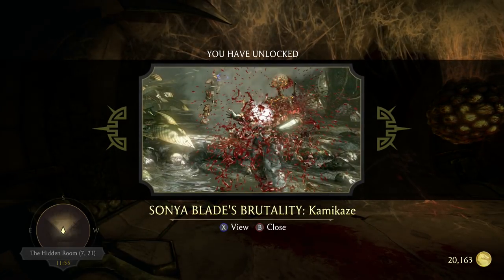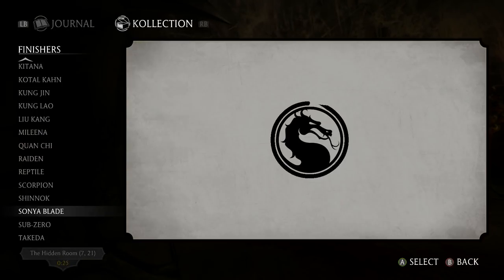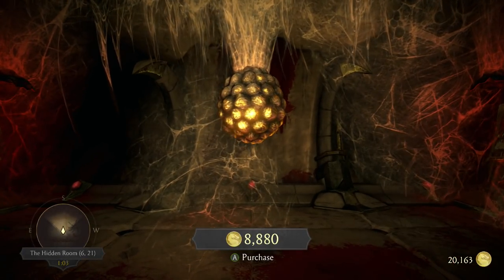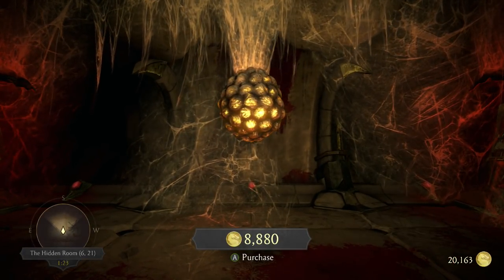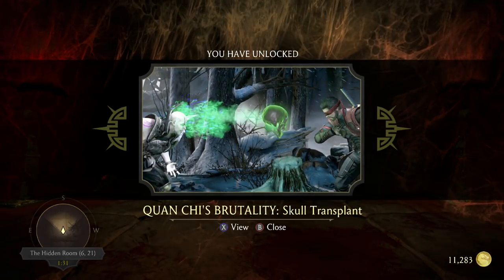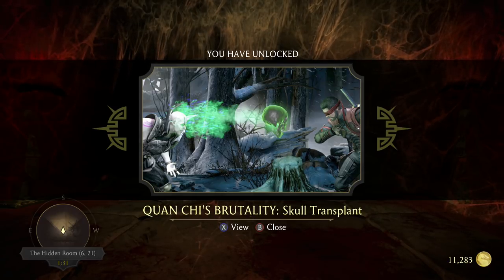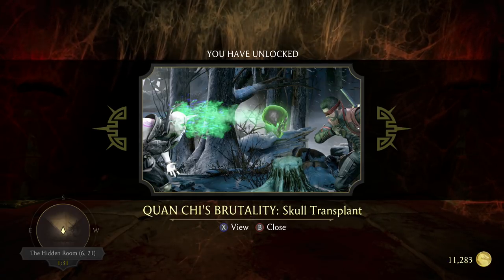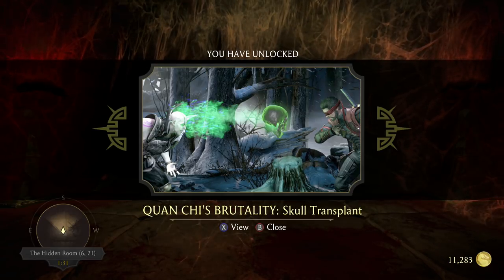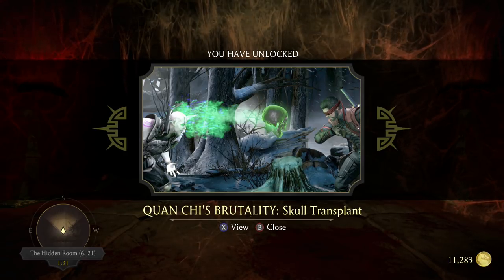For 3,980 coins you get Erron Black's blades brutality — Kamikaze. That looks sick! And last but not least, let's see what this one holds: Quan Chi's brutality — Soul Transplant. I don't really use him that much, but I'll eventually use it. So there you go, that's the hidden room inside of the Krypt.